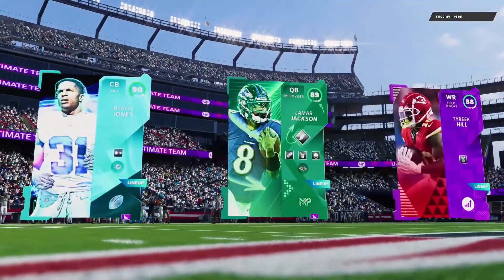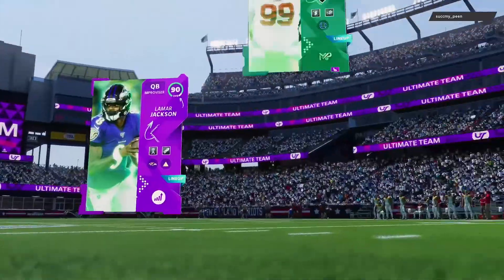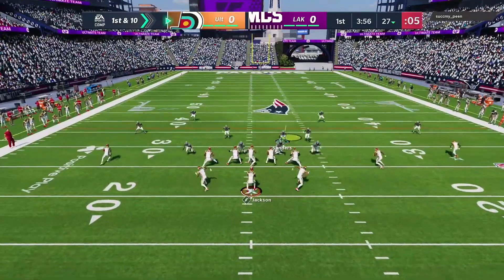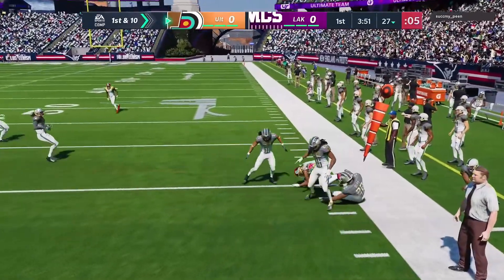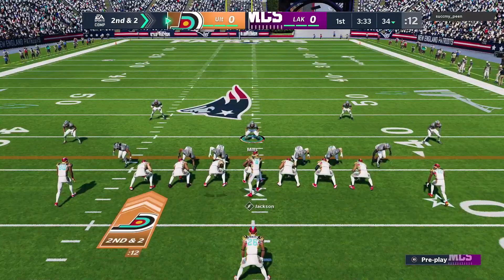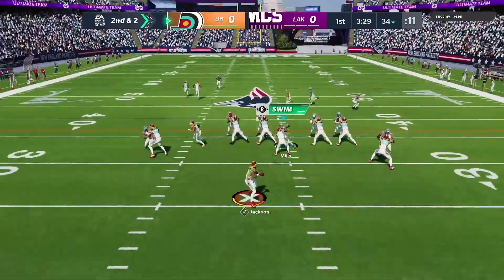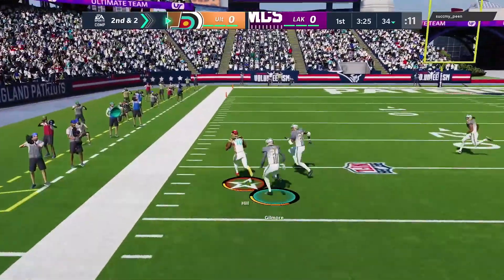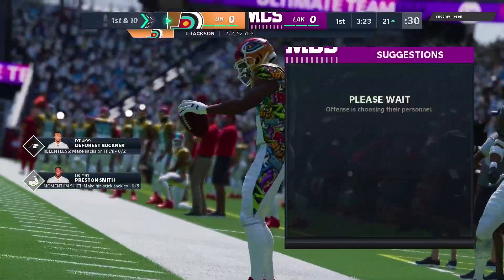This guy's top three are Byron Jones, Lamar, and Tyreek - seems like a standard Madden team. Let's see how this guy plays Lamar. He dumps it off - easy play. Safe play. We're gonna run the ball and send a blitz at him. He's got Adrian Peterson back there. Play action, getting through with Mills. I can't run because of Tyreek Hill though - good hit. I completely forgot about Tyreek.